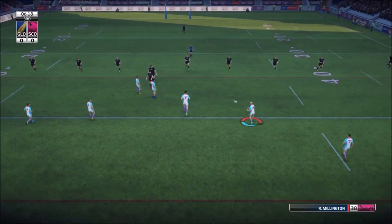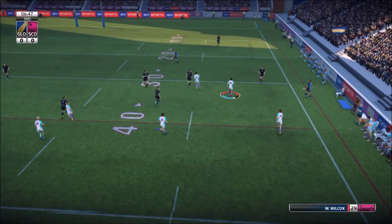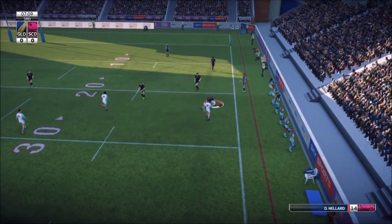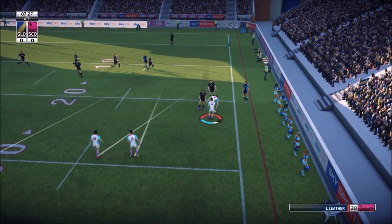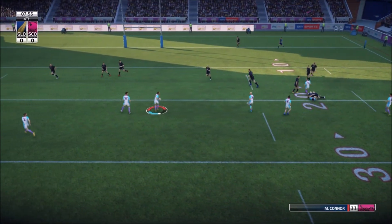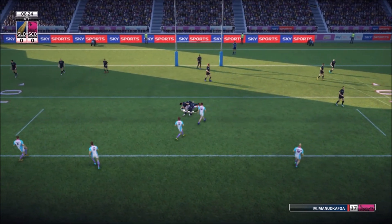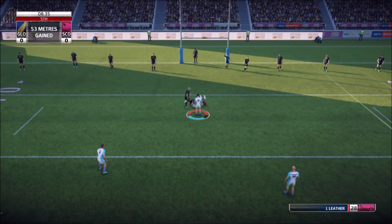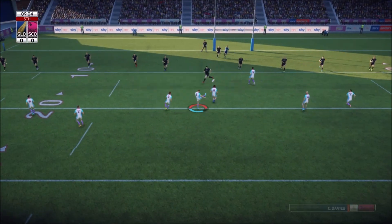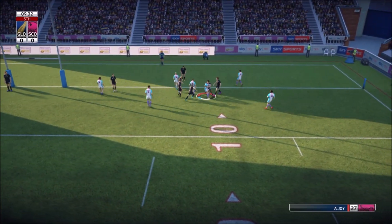We're going to go out the right here. Millington out to Sheridan, Sheridan to Joy. Wilcox passes on to Hellard who is just shy of the 20-metre line. Moving back to Wilcox to Sheridan — bit of a floater in there. Out to Connor, Connor to Manu Okafowa — I think that's how you say it. Last tackle here, Johnny Leather passes the ball to Curtis Davies.